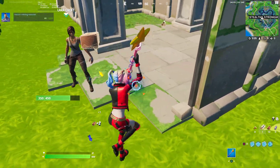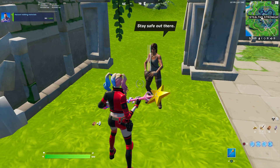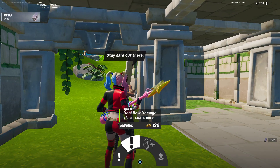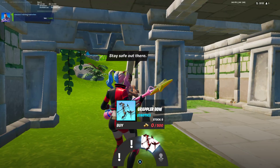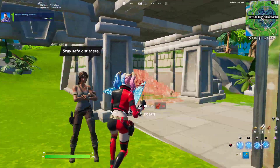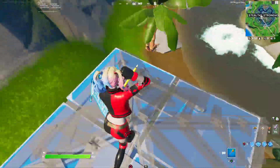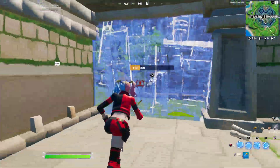All you guys need to do is go talk to Lara Croft here at Stealthy Stronghold. She always spawns at Stealthy, and then you can buy the grappler bow for 500 gold. You'll be easily able to get this in solos and pubs because you'll probably have your gold from there.